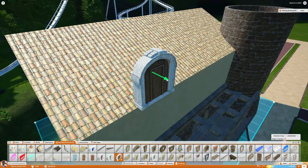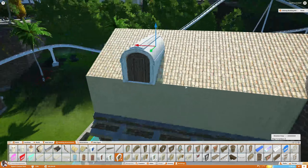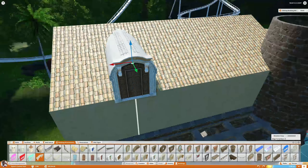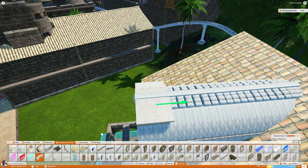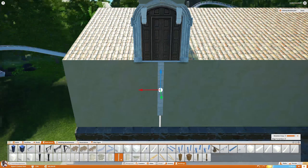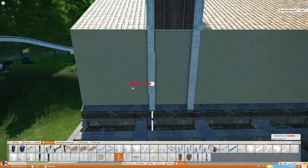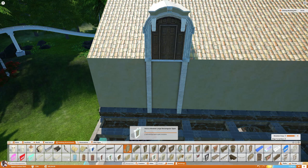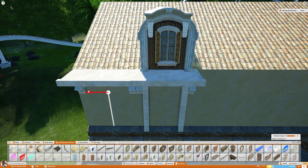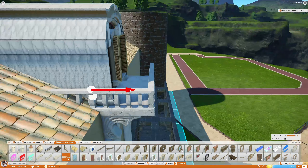So what we're building today is this building right here, which is actually in the spot that the first building ever in Pirate Valley was in, along with that first roller coaster. Then we do a bit of work in the space that was originally taken up by the swinging ship ride up here. Generally speaking today, we're putting this building in, and it was an experiment in using the precision construction tools, which I actually haven't played around with all that much. I was using those to create dormers and various other things, and I'm quite happy with how it turned out.